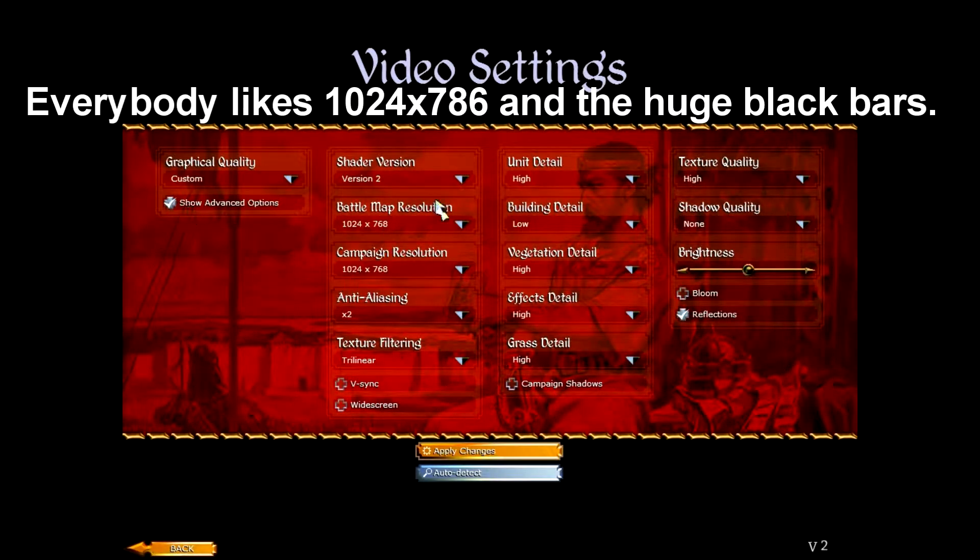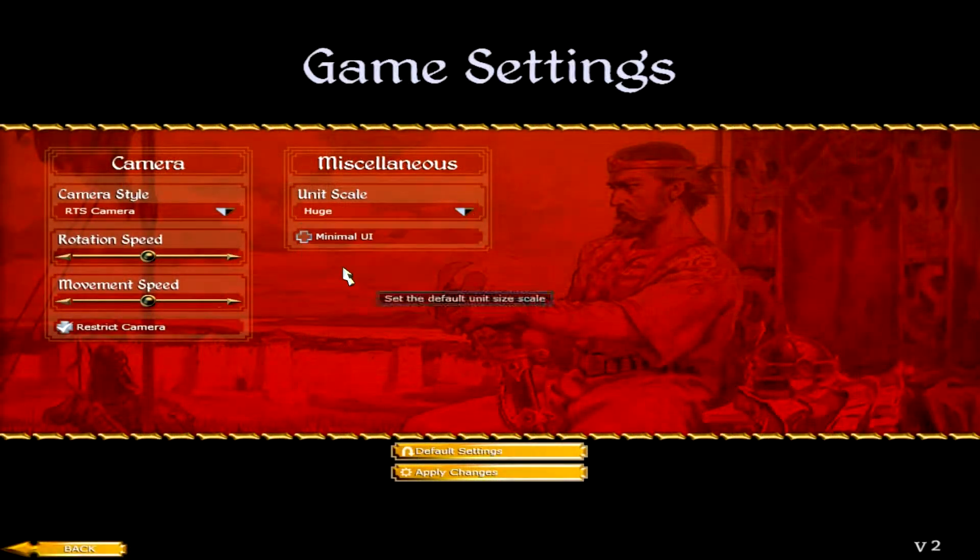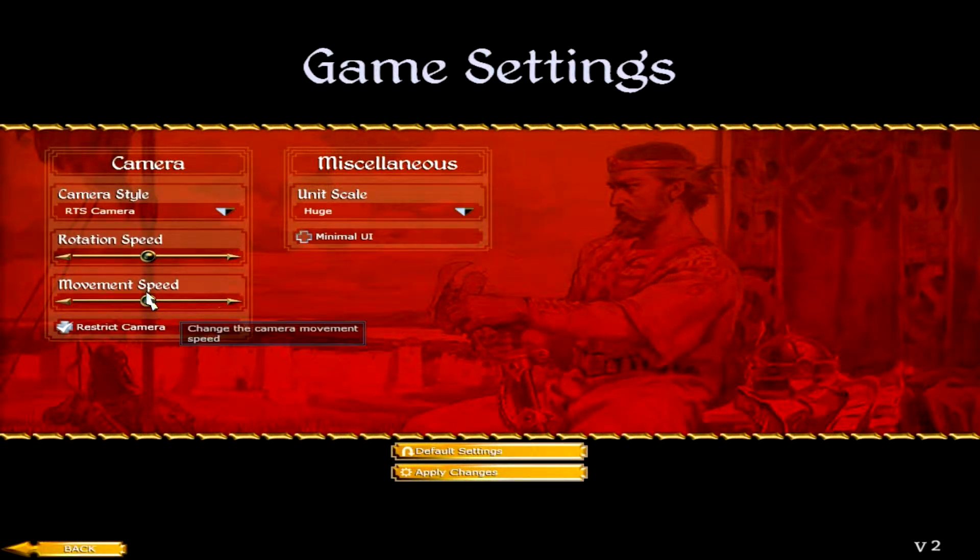But as much as I like the mod, I should talk about the disadvantages. There are two really major ones that I want to concentrate on. The biggest one: once you launch the mod, all of your settings and key bindings will change. The mod has its own preset settings that are simply awful. For example, your default resolution will change to 1024x786 for both the campaign and the real-time battles.